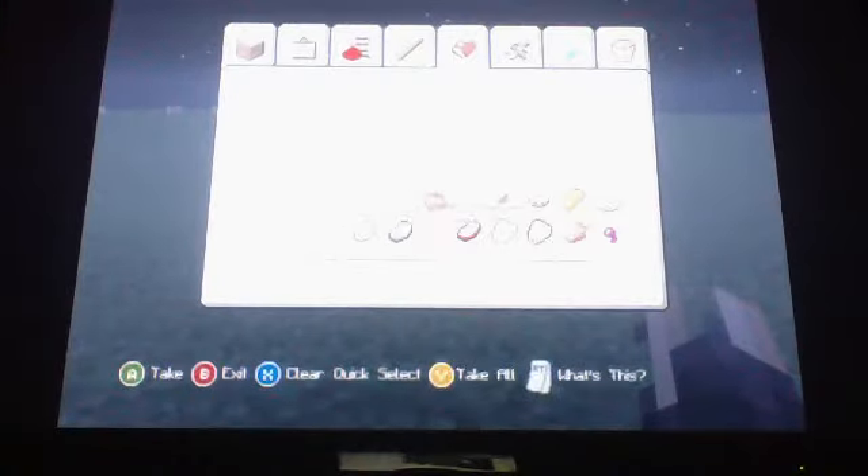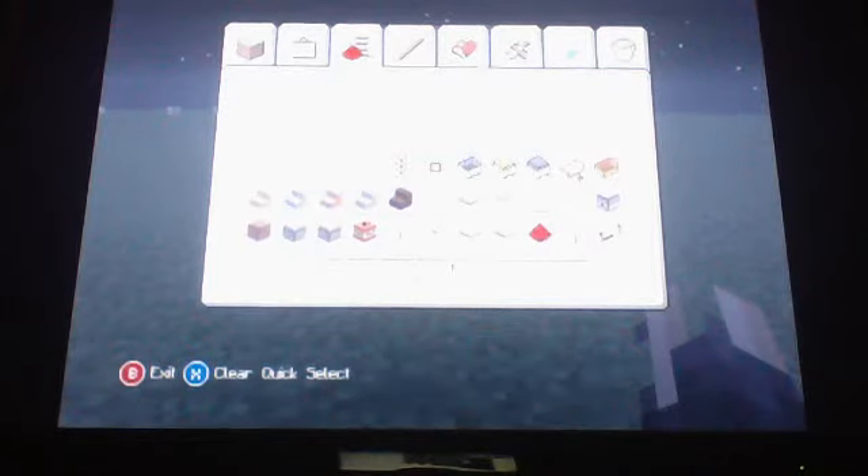The materials you will need are: redstone dust, a redstone repeater, a lever, sticky pistons, and any block of your choice.